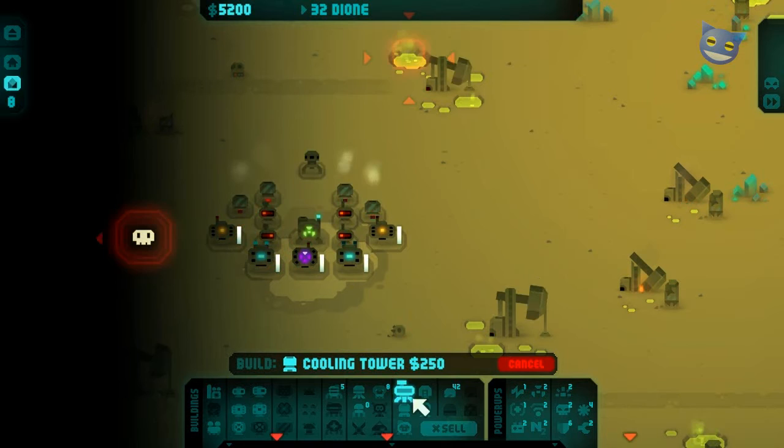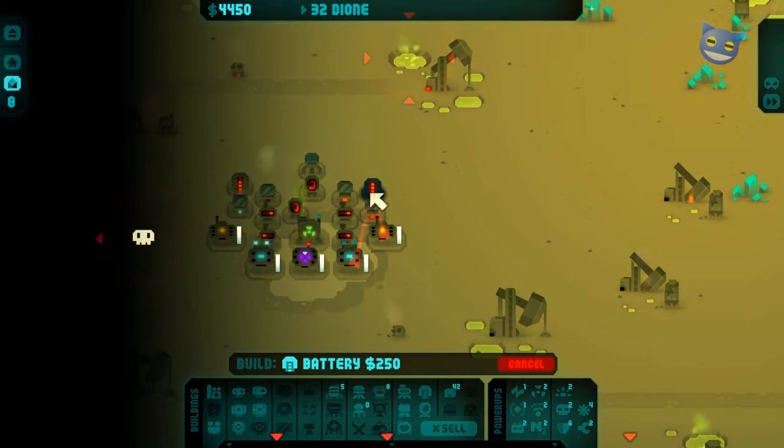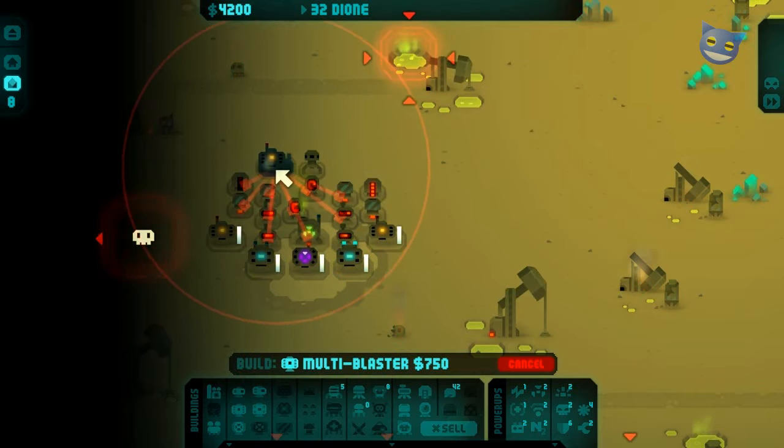Now we need reloaders. That'll do, and some batteries. We're going to flank this decoy with multi-blasters on either side.